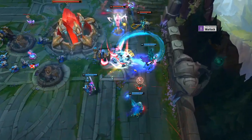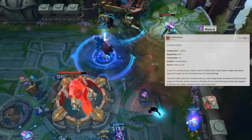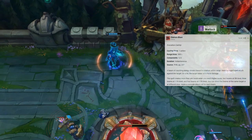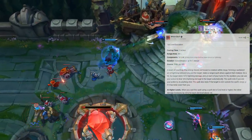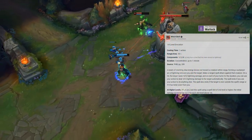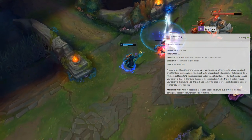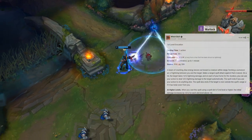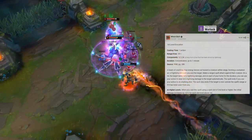We gain two important spells this level. First, Eldritch Blast, which is roughly equal to Firebolt in damage but upgrades significantly next level — it will become the best version of our empowered Q auto attack. Second, Witch Bolt: make a spell attack roll to strike for 1d12 lightning damage, then use your action on subsequent turns to deal that damage again automatically. This is our version of Chaos Storm and requires concentration, which is why we've layered so many concentration-protection features.